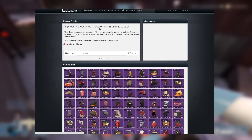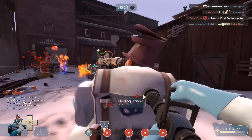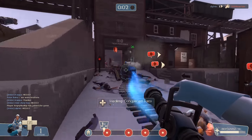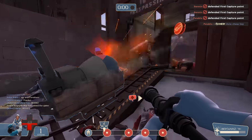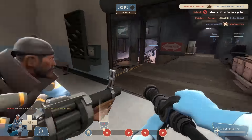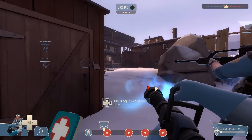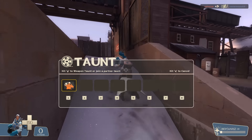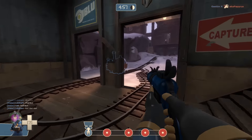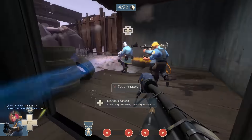Here you can find the prices for pretty much every unusual. It is important to keep in mind that these prices are based off community sales in the past, and may not be super accurate. While some prices may be a little outdated, I do think having a giant price list on backpack.tf is a good thing — it creates stability in the economy and promotes trading. Unpriced unusuals are really hard to sell because people don't want to risk buying one they might have to resell for far lower than they paid.